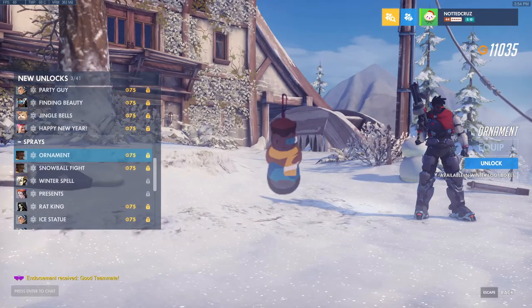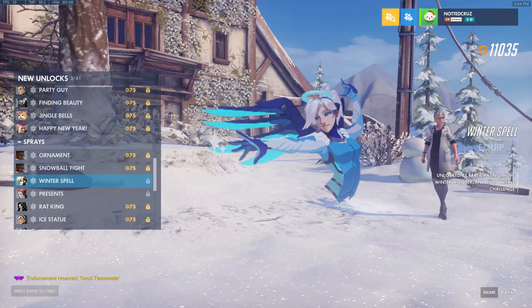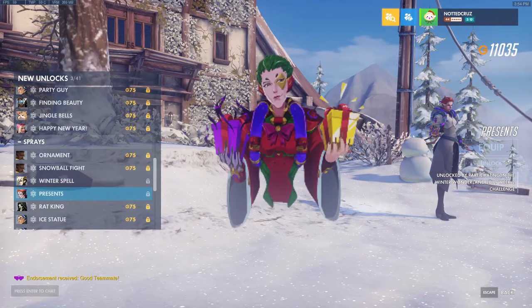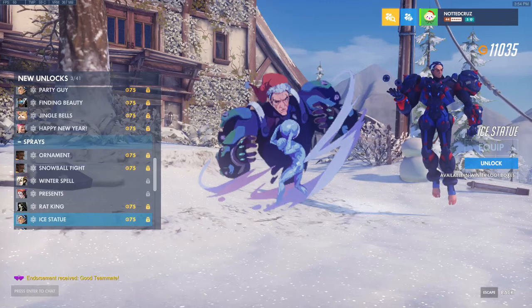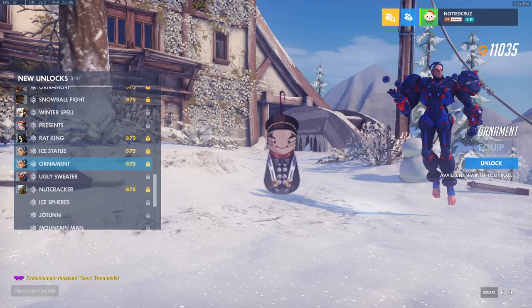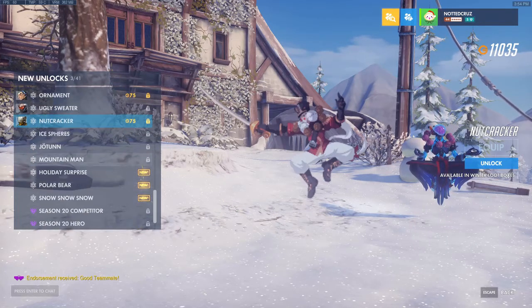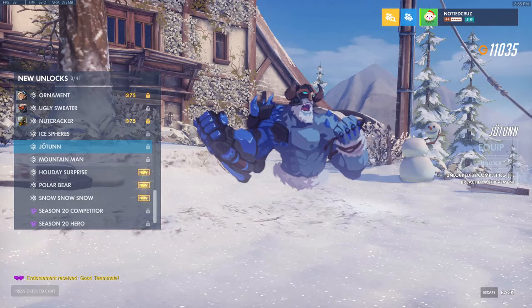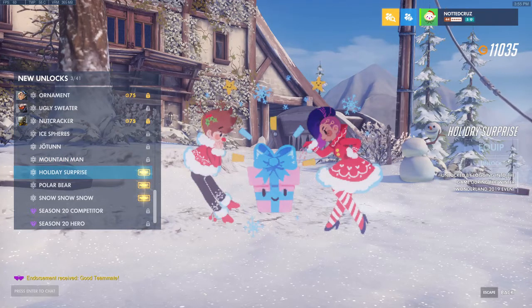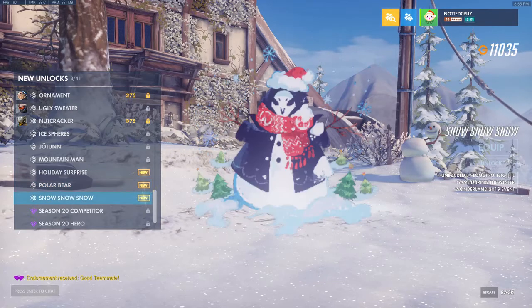For sprays, we have the Ornament Spray for Baptiste — that's a goodie. We have Snowball Fight for Baptiste — that's a big snowball. Winter Spell for Mercy is the Week 3 Challenge spray. Presents for Moira is the Week 2 Challenge spray. We have Rat King for Reaper, Ice Statue for Sigma, Ornament for Sigma, Ugly Sweater spray for Soldier 76 — that's his challenge spray. Nutcracker for Zenyatta, Ice Spheres for Sigma. Achievement sprays include Caught You, Jotun (Breached Achievement), Mountain Man (Three-Peat Achievement). Holiday Surprise, Polar Bear, and Snow Snow Snow are all login sprays for the event.